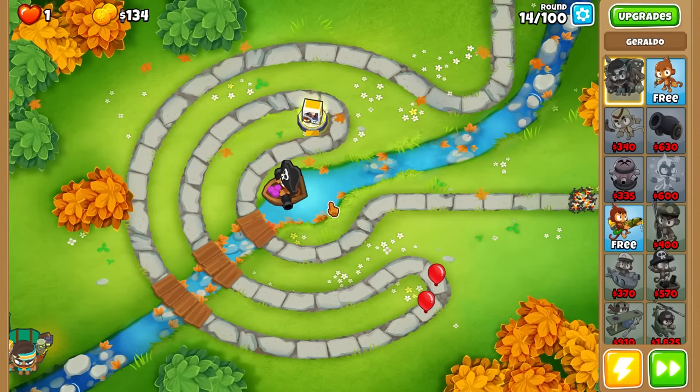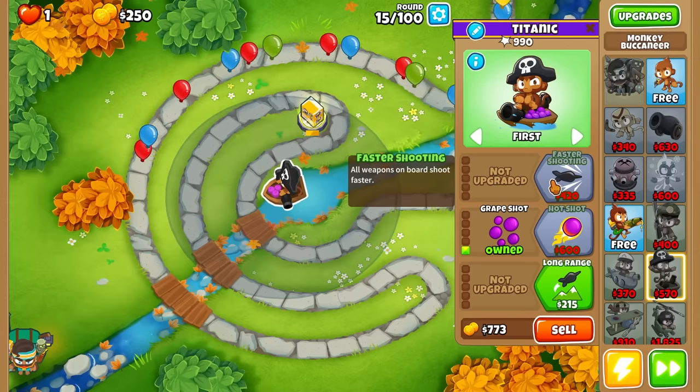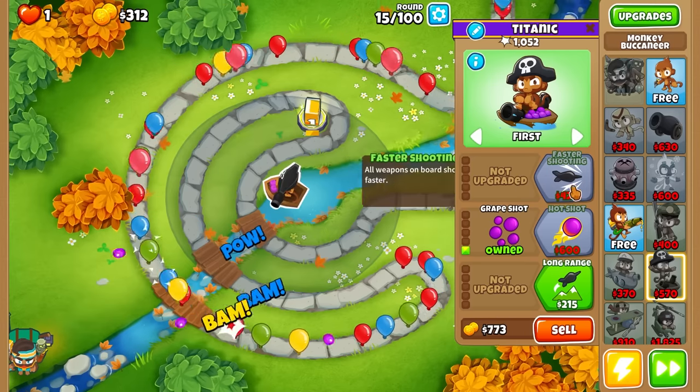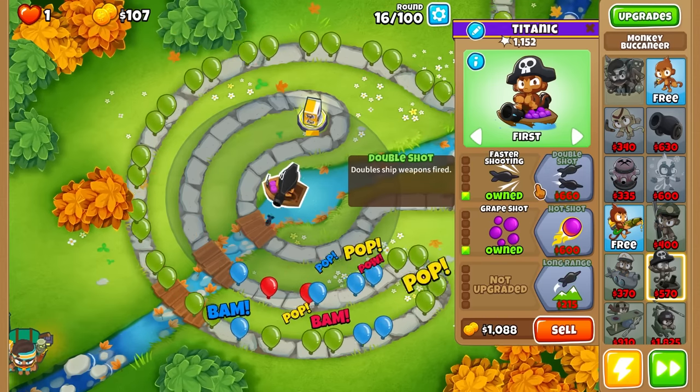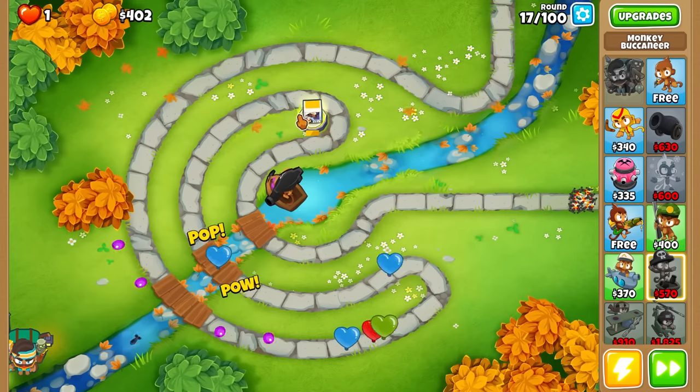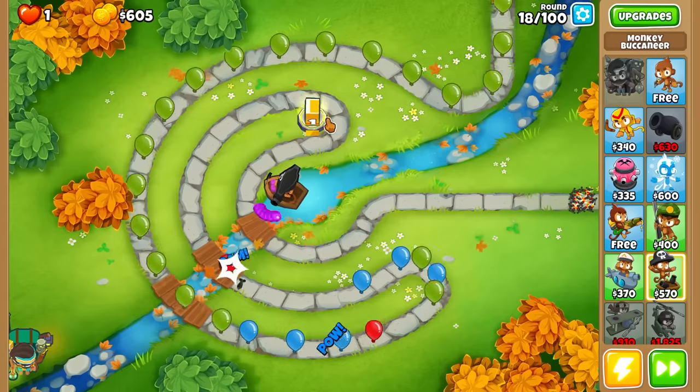He's doing really well but needs an upgrade. Faster Shooting is going to be great here, then into Double Shot which costs 660 - we should get there very fast. This will be our early game farm. We'll eventually sell this to get a farm, or get the farm and sell this for one of the upgrades - probably for the top path upgrade.